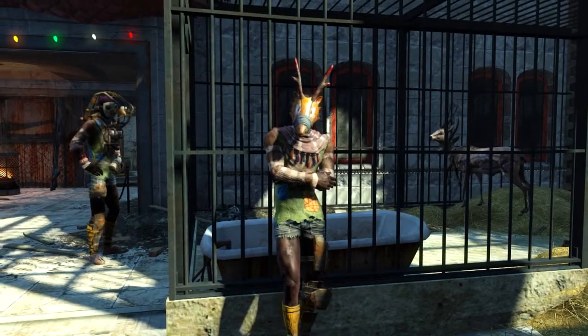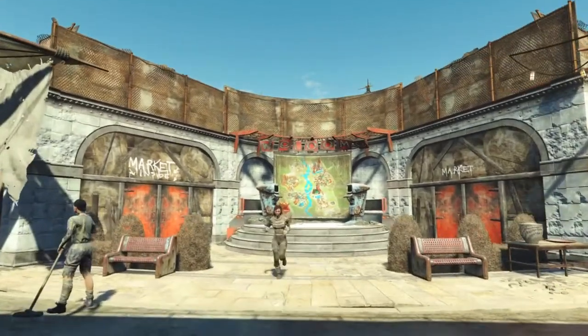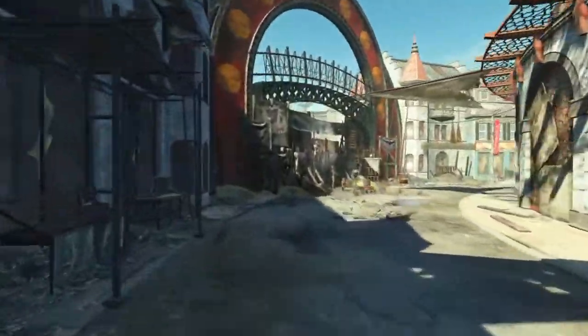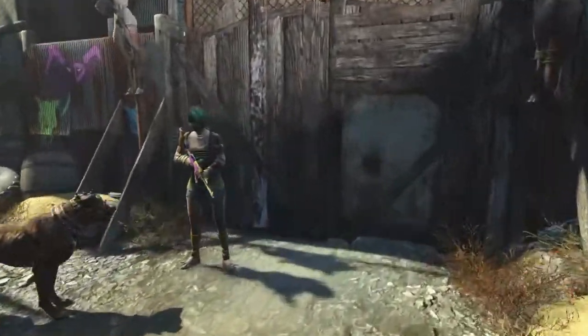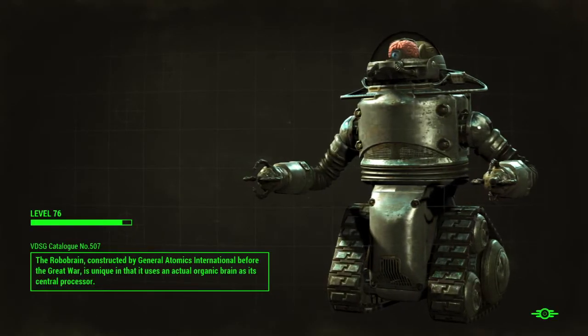We are right outside of the Nuka Mart. It is this location right here where you've got the map in front of you, and then what you want to do is head over to the left, which is going to take you into the PAX headquarters — that's where their leader is standing. You go through this gate and then make your way into the next area.